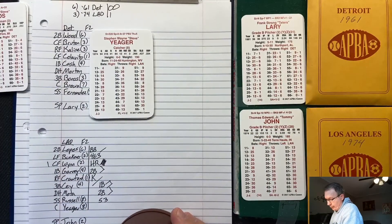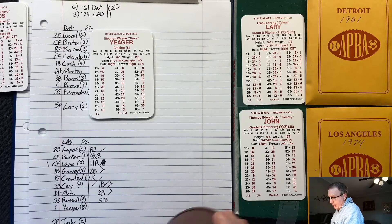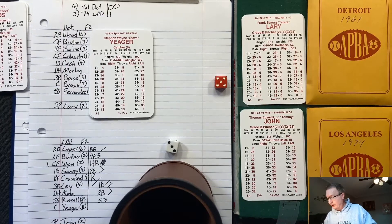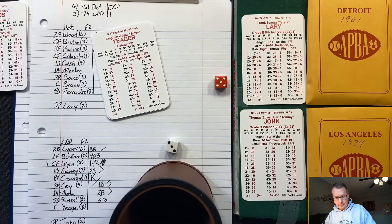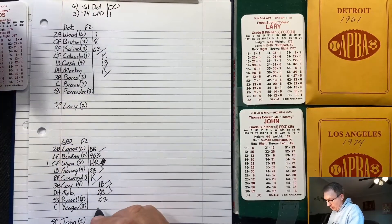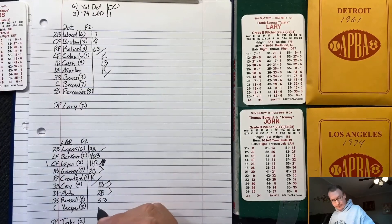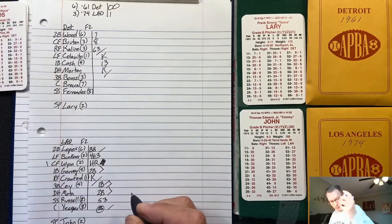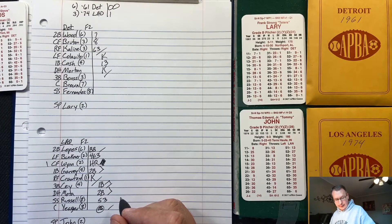One out, second and third for Steve Yeager. There's an error on shortstop Fernandez — bases loaded, one out. Davey Lopes comes up in a tough situation.